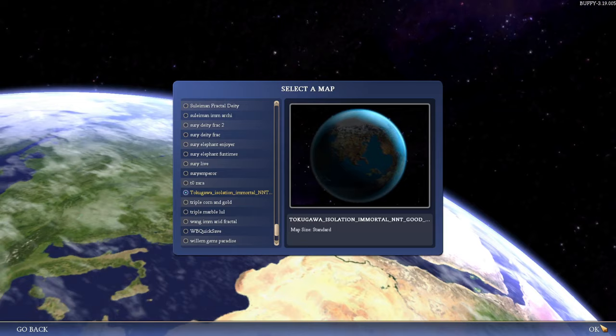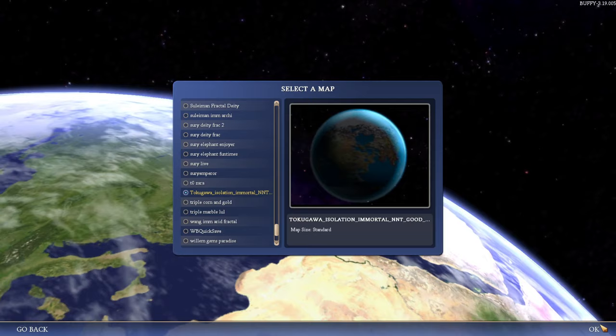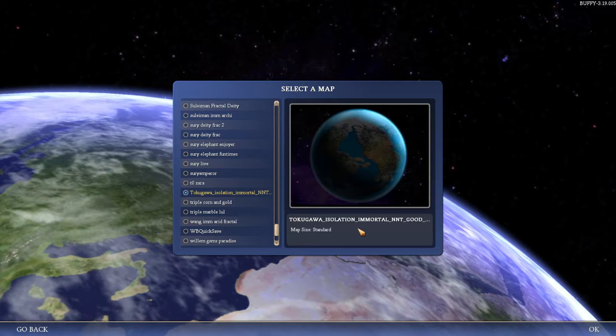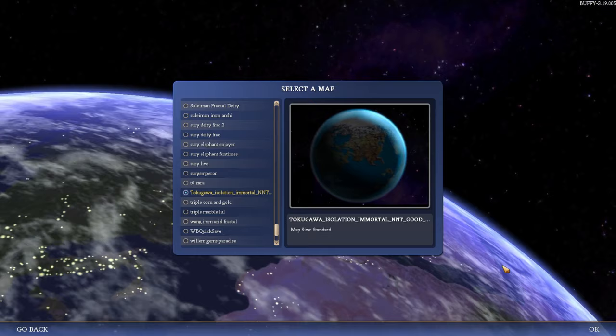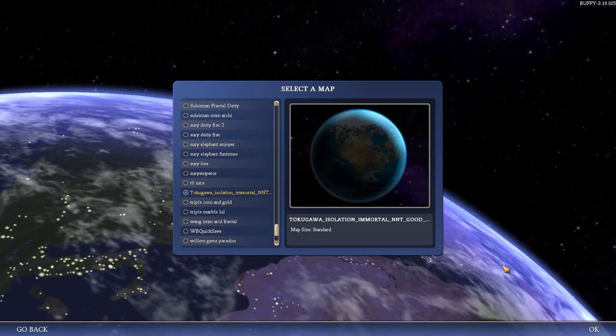Hey guys, welcome to a new game of Civ IV. Today we're going to be doing Tokugawa Isolation Immortal No Tech Trade. I've done a few games of this category before — Isolation Immortal No Tech Trade — and they turn out to be very, very tough maps. Probably not doable on Deity unless you play a really good leader with really good land. We're doing it as Tokugawa, so this is going to be rough because he's one of the weaker leaders.